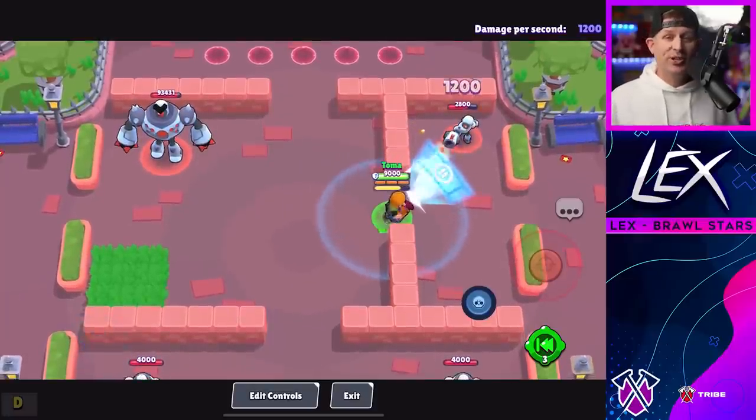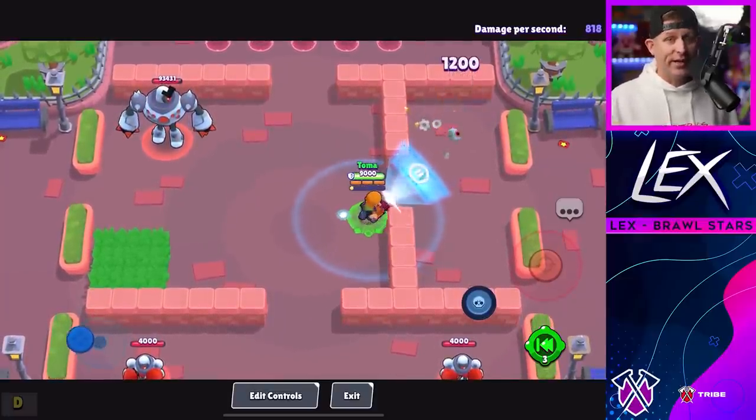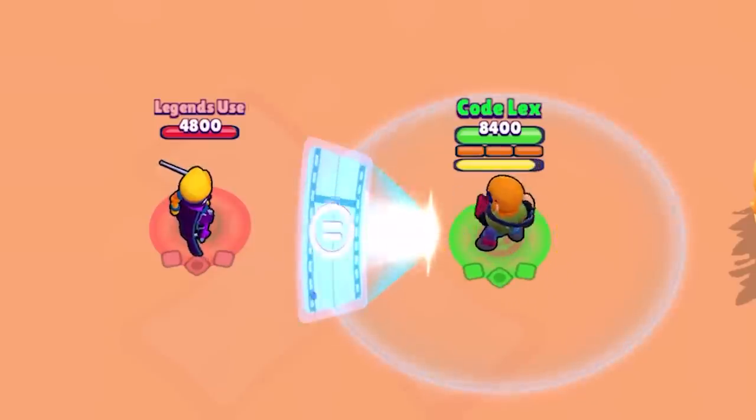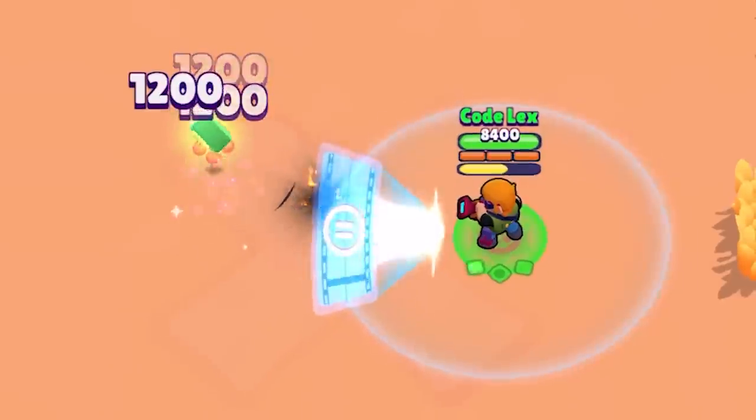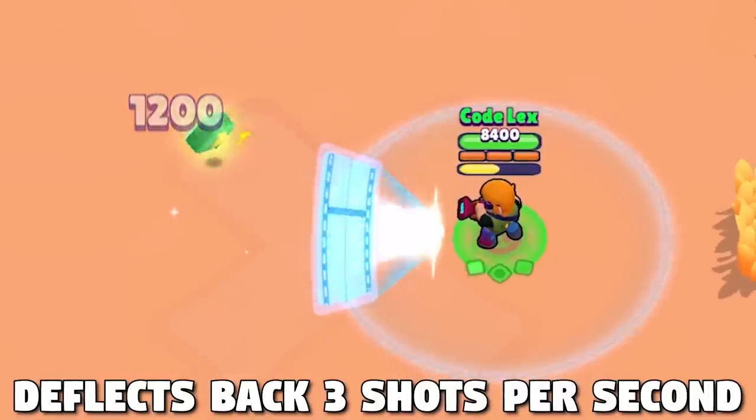What's more is that this shield will reflect damage back to the enemy that shot it, dealing 1,200 damage no matter how much damage the original projectile would have done. This reflect damage has an internal cooldown and will proc a reflect three times per second.